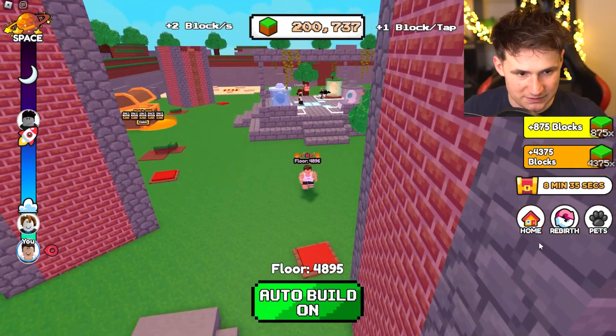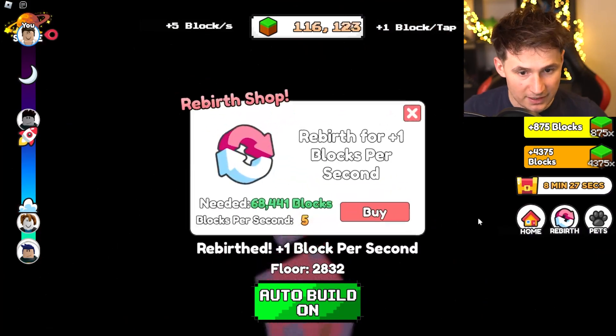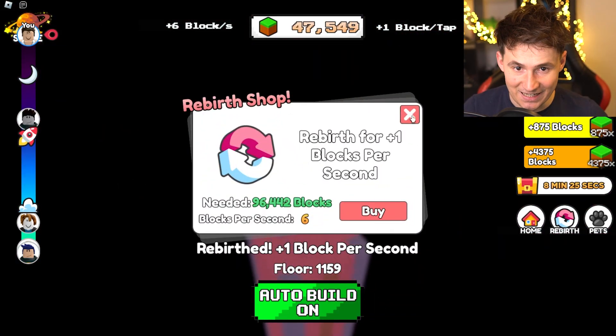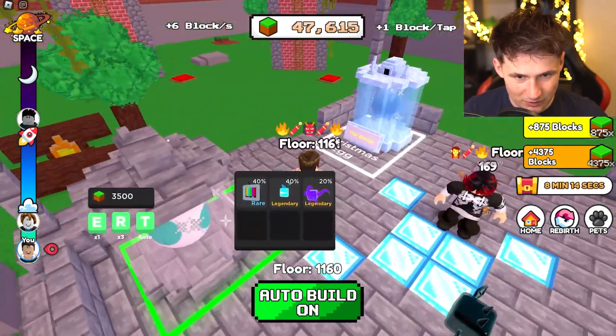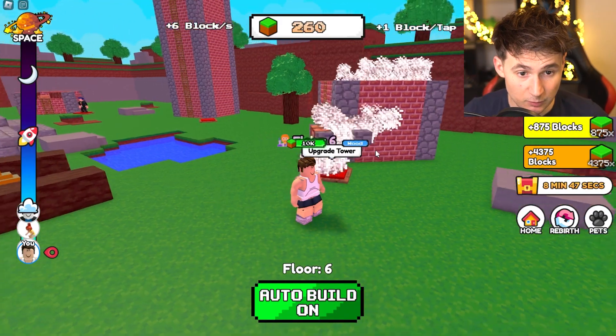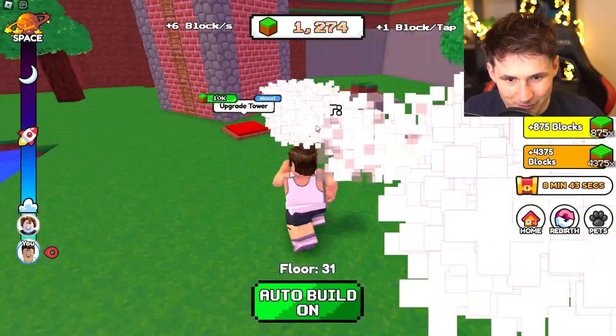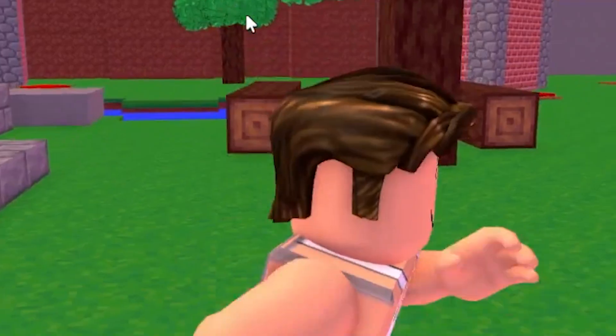And we're dead. You want to see a magic trick? Rebirth! That's right — rebirth again and again and again. Hold up, we're not done. Let's get rid of every block we have, but what happens if we start clicking with full speed? Oh wow — it's the pull-up! Oh my god, this is ridiculous! We have the ultimate power.